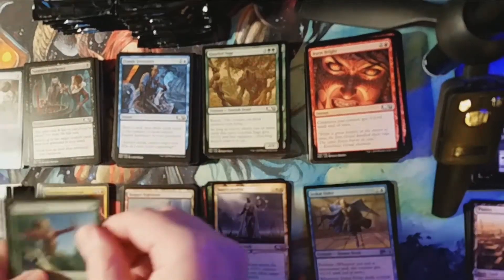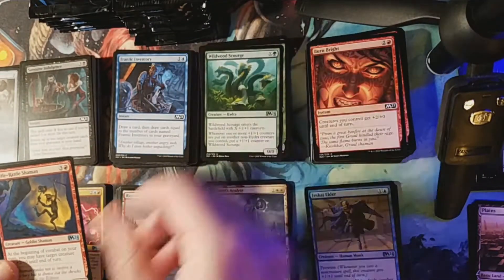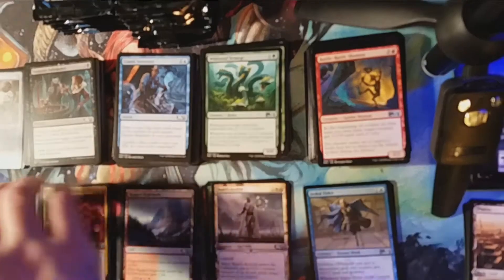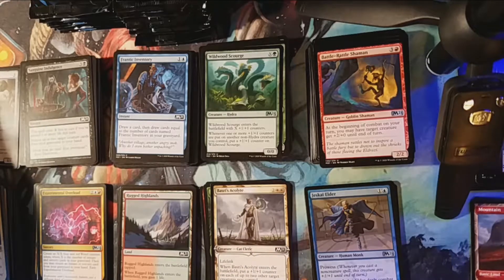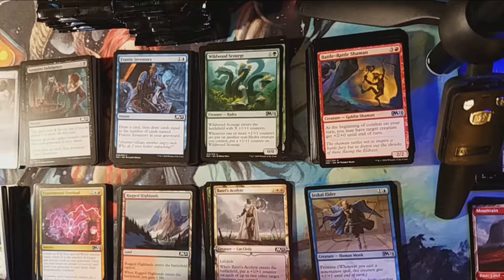Our uncommons are Skyway Sniper, Wildwood Scourge, and Battle Rattle Shaman, and our rare is Rune Halo. There's our mountain - so we've already got four out of five alternate art lands. We're just missing our swamp. Last time we were missing the mountain in that last box.